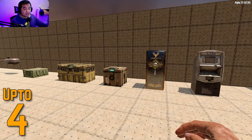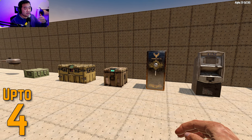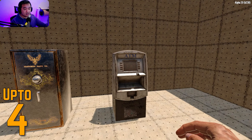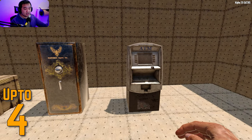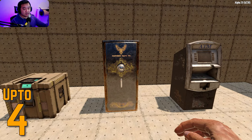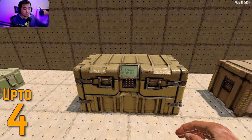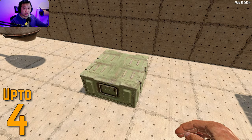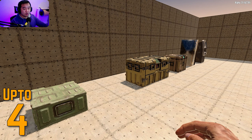These five items will give you up to a total of four forged steel if you can wrench them — so anything from zero to four. We have the ATM machine, which is brand new to Alpha 20 and dotted around the city — you'll have to break them first and then wrench them. The gun safe, the small reinforced lock box, the large reinforced lock box, and munition crates as well — every single one of these will give you a maximum of four forged steel.